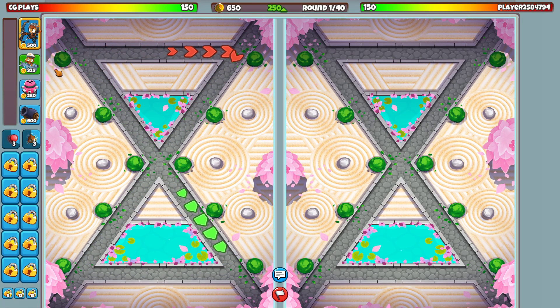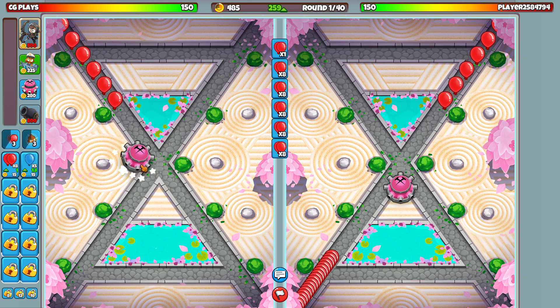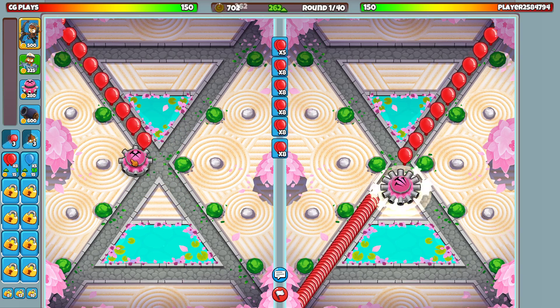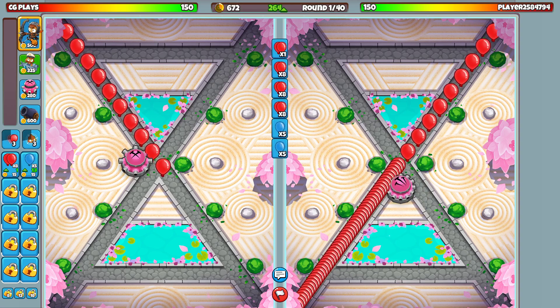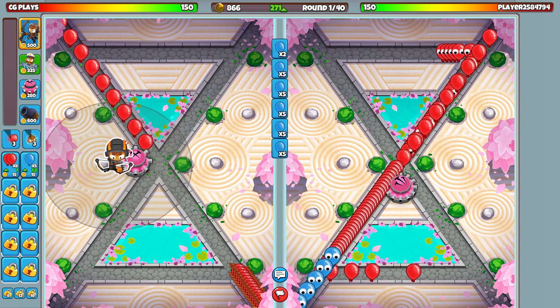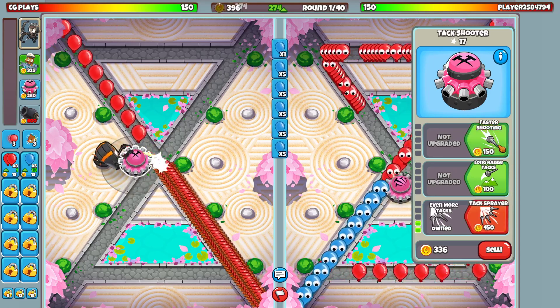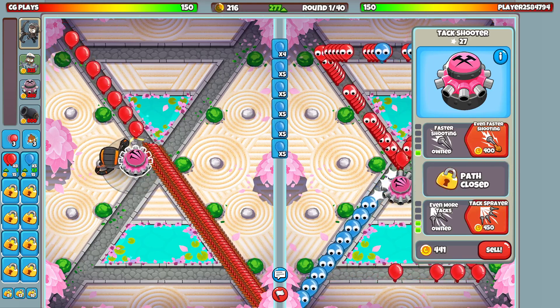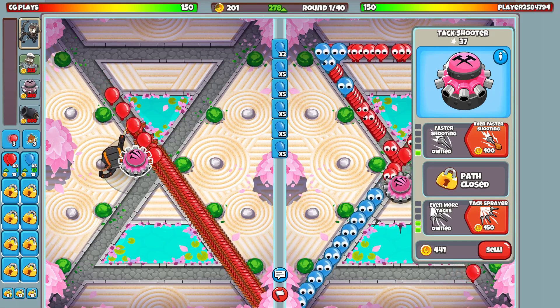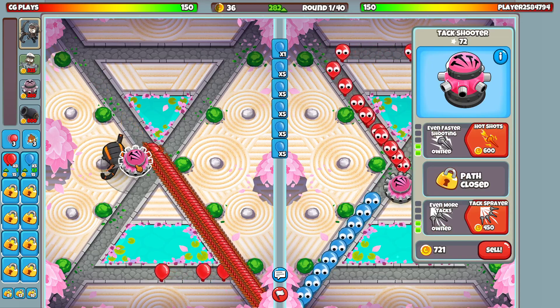All right player, let's see what you got. We're gonna put down a Tack Shooter first, put it right there, and switch to blues for the offensive. Let's give you some more attacks - faster shooting. That'll be fine. Wait for some more money to come in, give you even faster shooting.